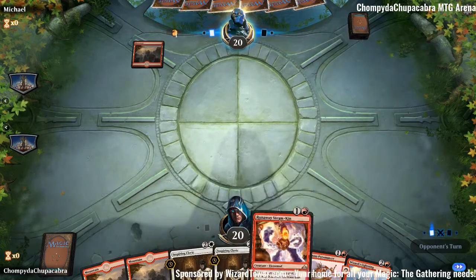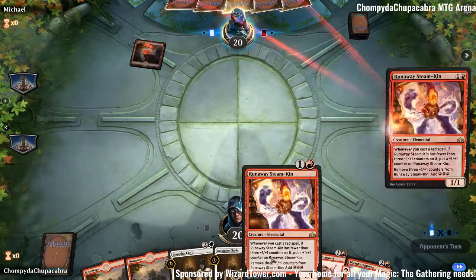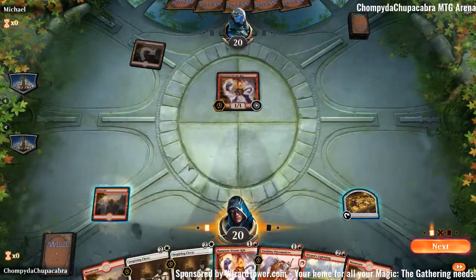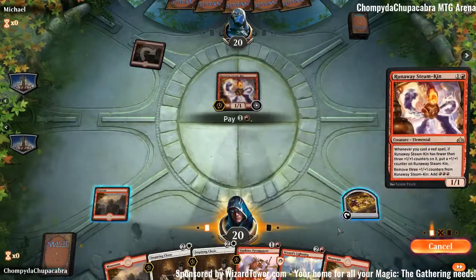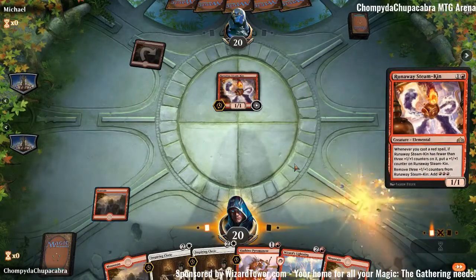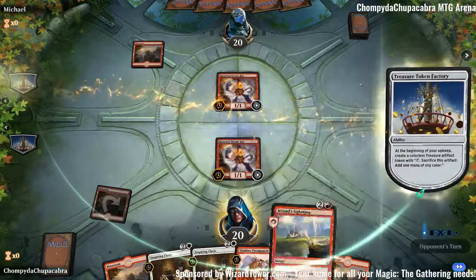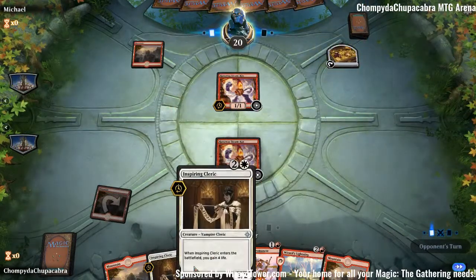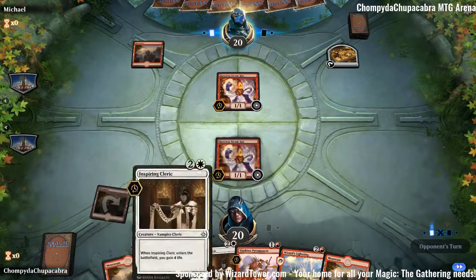I don't think Runaway Steamkin can survive this game. This is a lot of mountains. Their Runaway Steamkin can survive, which is kind of bad, because we don't have Ghitu Lava Runner to make Wizard's Lightning cheaper. So they're going to get to go off a little bit, but hopefully Inspiring Cleric should end it.